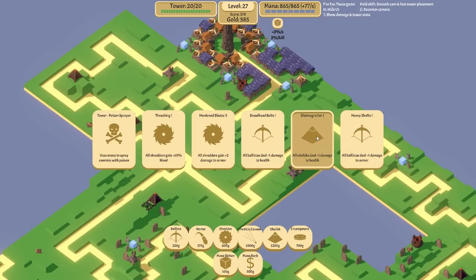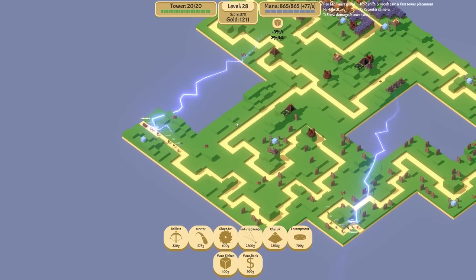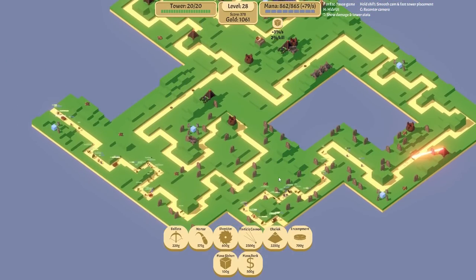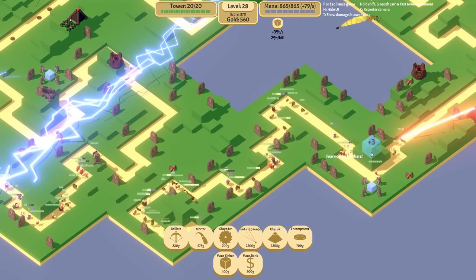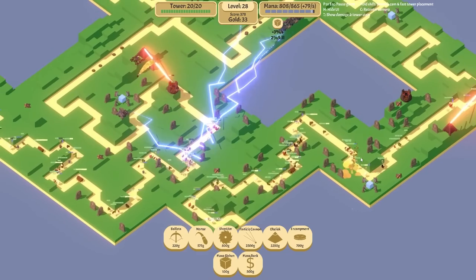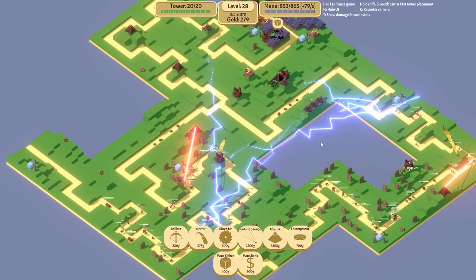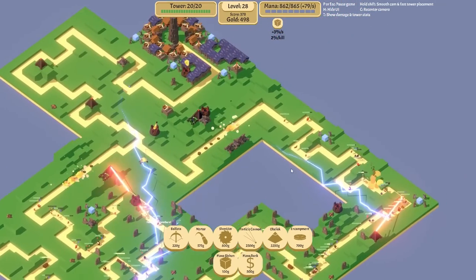All obelisks deal plus one to health - yes! About that poison sprayer upgrade that keeps appearing - I think now we're okay. I think we should get a few shredders in here and there to help out a little bit. We're not really using them that much - maybe we should level them up. Add some bleed - bleed's helpful against high health enemies. I can't believe these particle cannons are incredible!